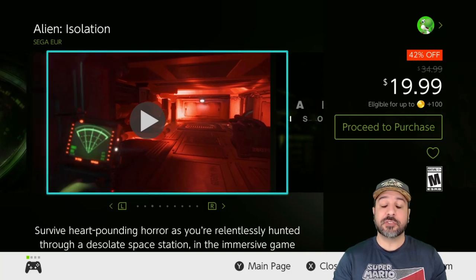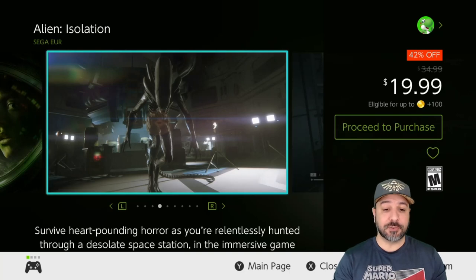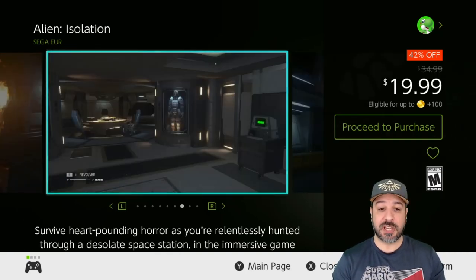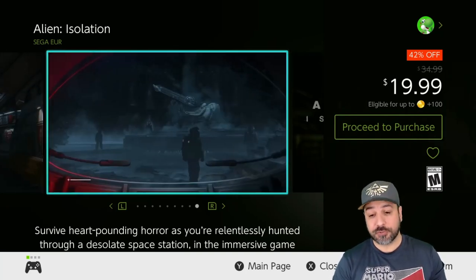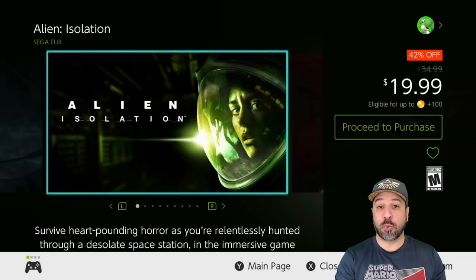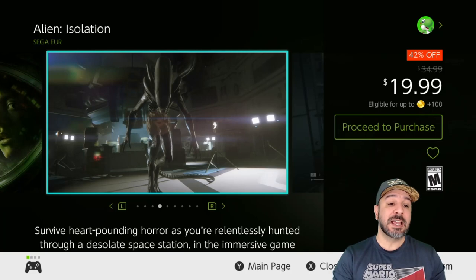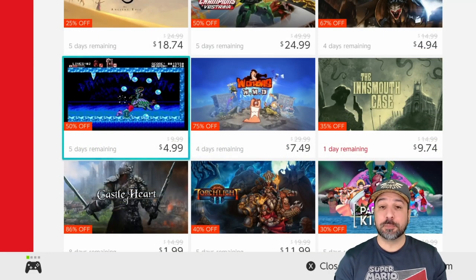If you're a fan of survival horror, the next game is definitely for you: Alien Isolation. This is one of the best Switch ports we got in the last few years — a great reimagining of the Alien series that for one of the first times really makes you feel like you're in that first movie, you against the alien trying to survive stuck on a ship on your own. At 42% off for $19.99, considering this game came out just this year and the Switch port is arguably better than the original versions on more powerful systems, you are getting one heck of a game.